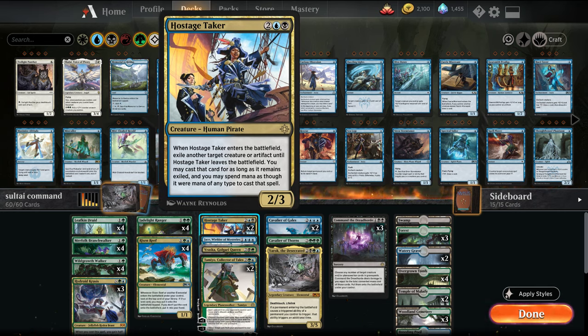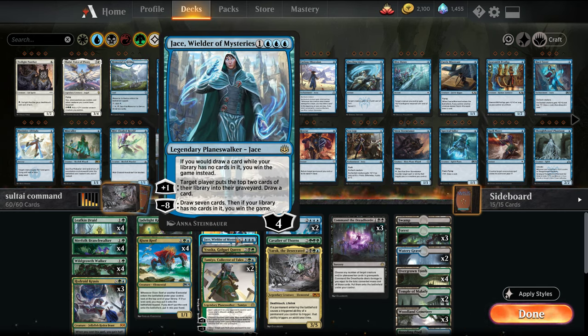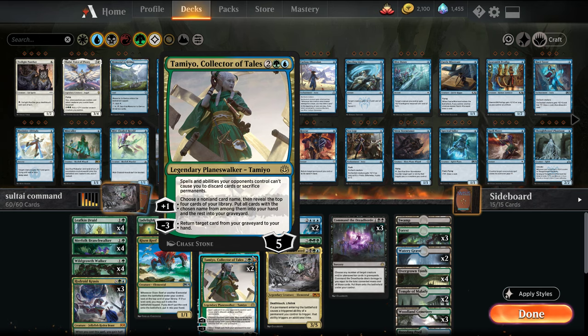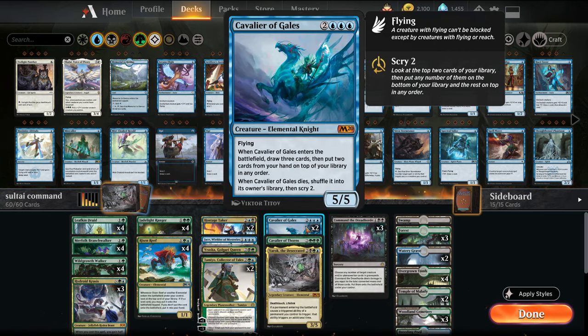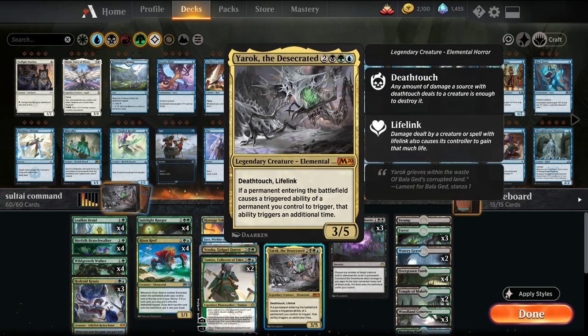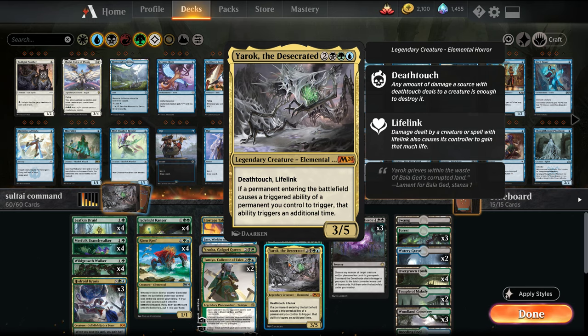Hostage Taker is removal. It's not unusual to draw your entire deck, so I'm playing one Jace. Vraska is a catch-all removal. Some Tamios to self-mill. And then I have the two Cavaliers: Cavalier of the Gales, which brainstorms when it enters — draw three, put two back — and when it dies, it shuffles in. Cavalier of the Thorns puts lands into play. Yarrok double-triggers our enter-the-battlefield effects.